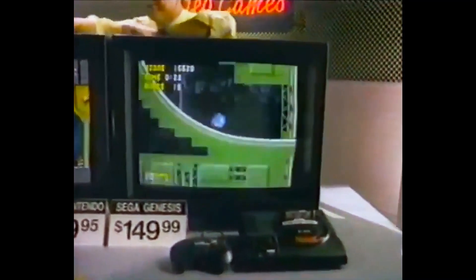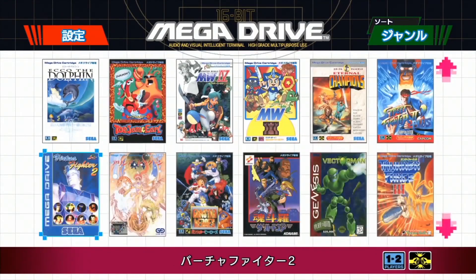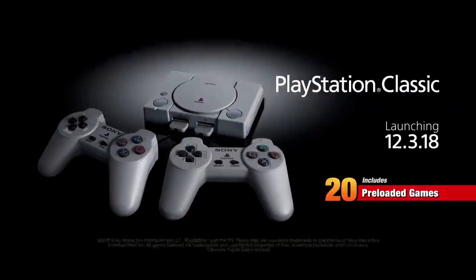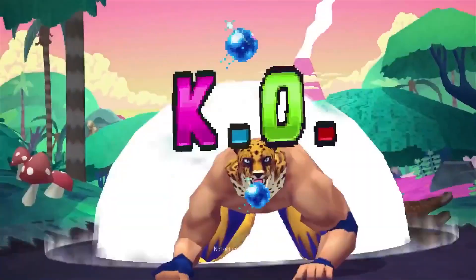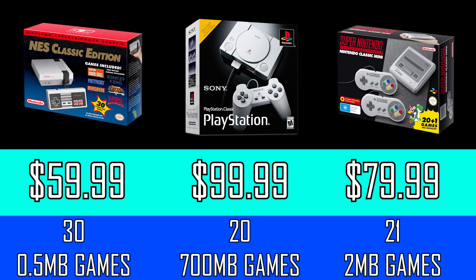It's really fun speculating what would be on a Classic Edition of a console that doesn't have one yet, and then when that Classic Edition is made, it usually delivers. Except for this — what is this? The PlayStation Classic features 20 games, which on the surface sounds good. You're telling me this system's gonna have 20 CD-sized games from one of the best game libraries of all time? Even at the original $99 asking price, this should've had more bang for your buck than any other Classic Edition console. Yeah, it should've.